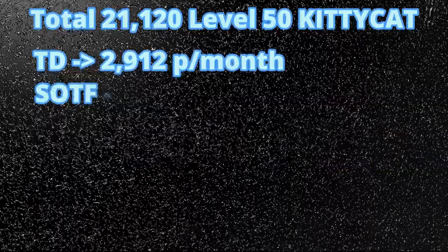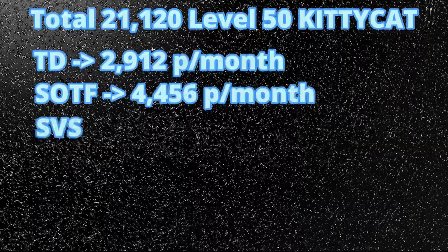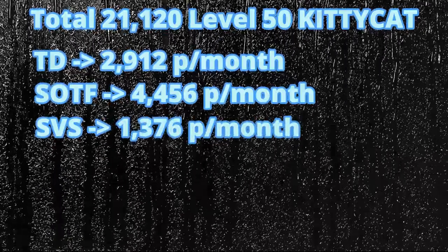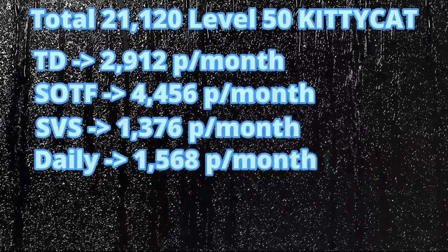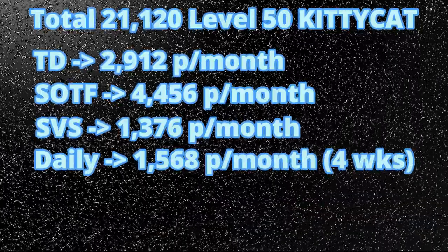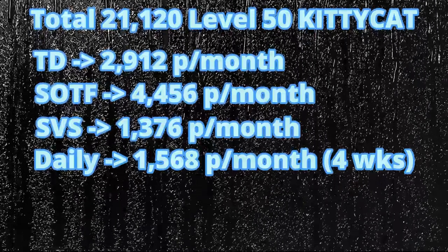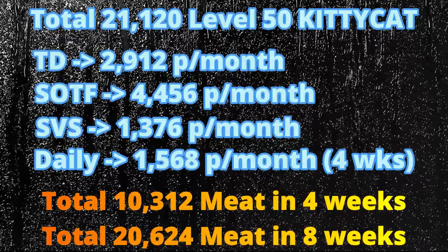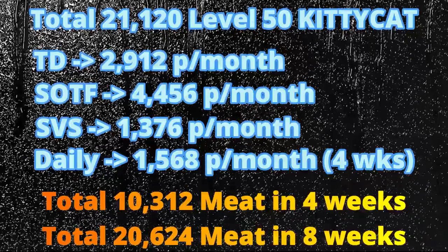Survival of the Fittest event will reward you with 4,456 meat per month. State vs State will reward you with 1,376 meat per month. Daily from Intel and infected Fian rallies, you can get 56 meat per day — over 4 weeks, that's another 1,568 meat per month. Combined over 4 weeks, that's 10,312 meat. Over 8 weeks, that's 20,624 meat.